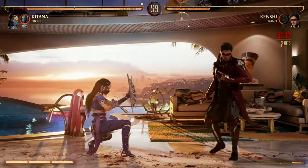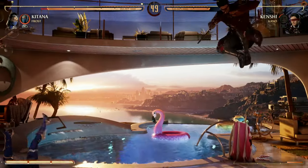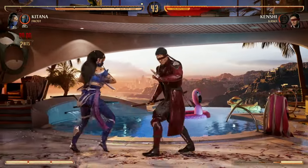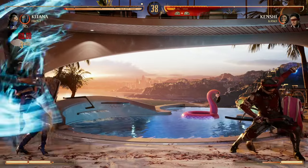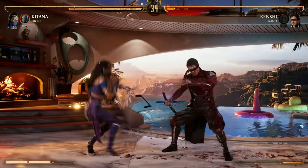For wake-up attacks, Katana has two great options: her down back two and her down forward two. If you enhance your down forward two, you do gain armor — it's a great way to wake up because you can go through a couple of hits, even if it's not really a combo extension.